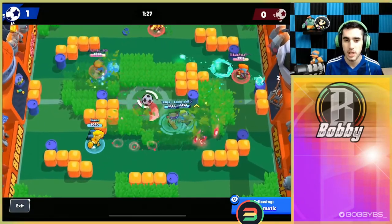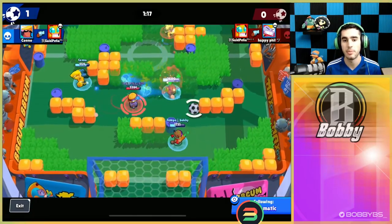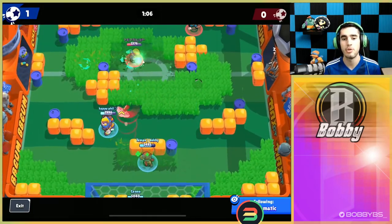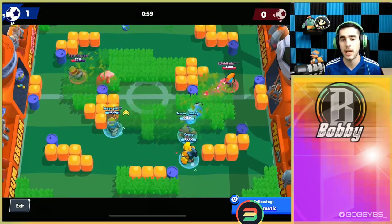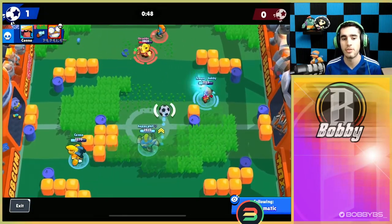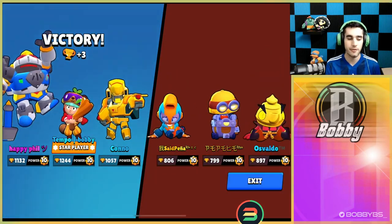They probably should have just conceded the goal and saved their supers, but we're able to get it — a really good start. Carl taps me which is kind of toxic. Phil is making some really good plays on Surge, I use my gadget to slow them down, and there's not much they can do while I'm standing here healing my turret. Phil gets a kill and moves up using his gadget. I'm hitting shots through the delay, Phil becomes level two so things look better. We kill the Max and Phil supers the ball in — that's game.